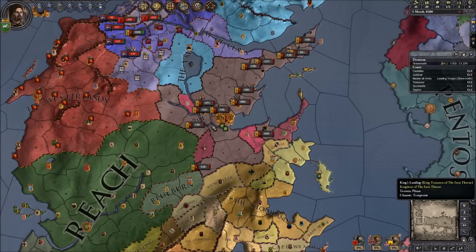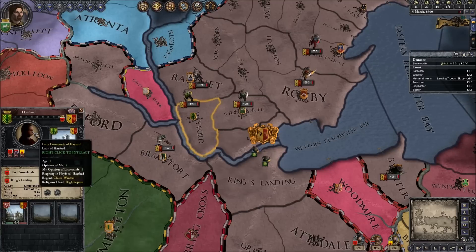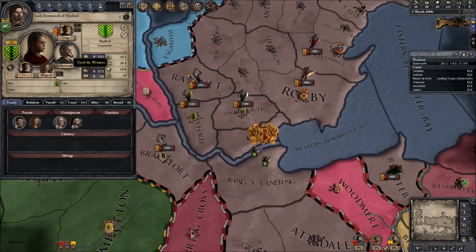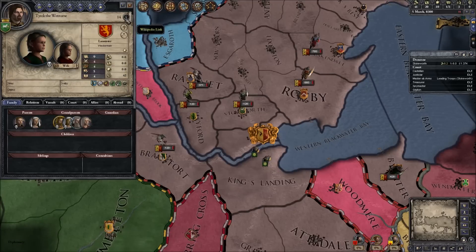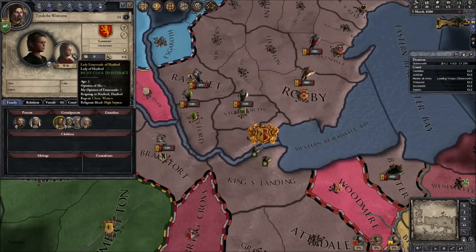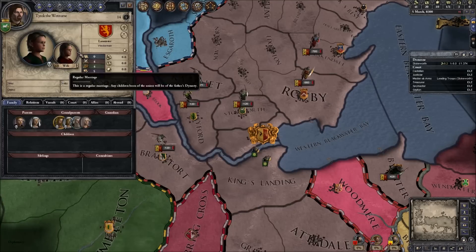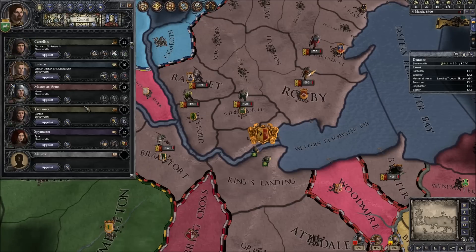So that's our plan. Let's get the ball rolling. To get more strength so we can attack Rosby, I'm going to need money - money is a priority. We're also going to get claims on Hayford and Bram's Fort. Hayford is owned by a one-year-old who was married to Tyrek the Wet Nurse - imagine being 14 and getting married off to a one-year-old. Tyrek actually disappeared in the same riot that got Lollys pregnant with Tyrion. We're going to get a claim on that. So to begin with - fabricate a claim. 16 as well - that's pretty good.